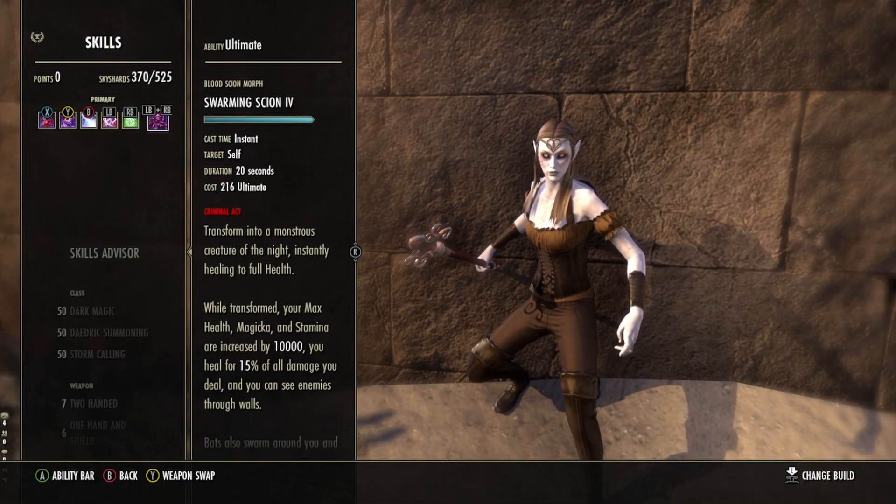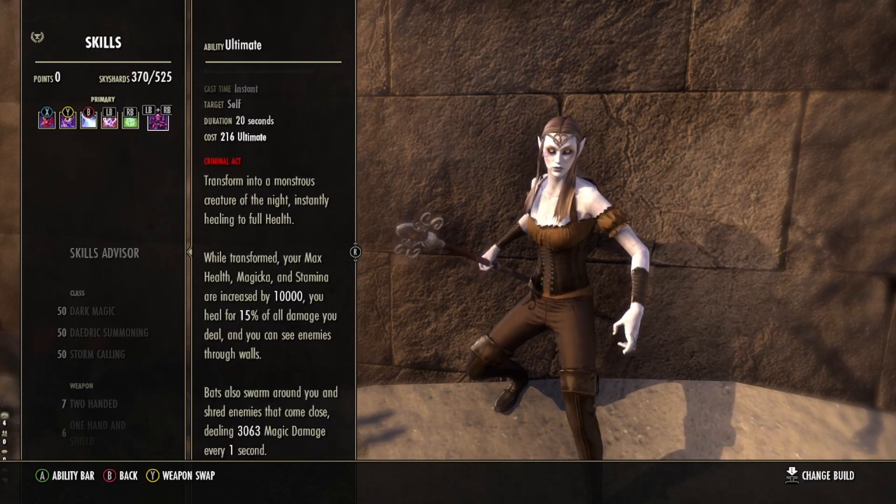Our ultimate is, naturally, the Swarming Scion. This turns Erzebeth into a monster and summons bats to swarm around for 20 seconds at a time.